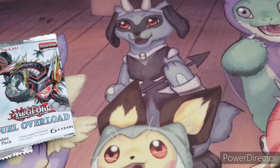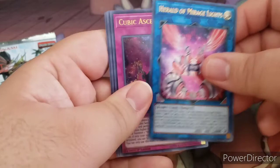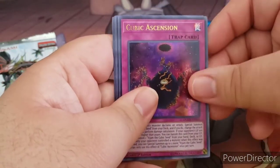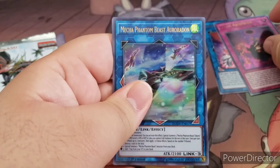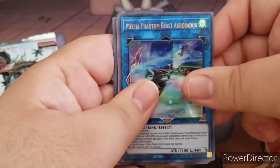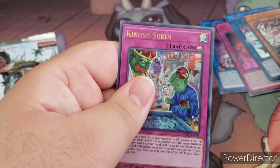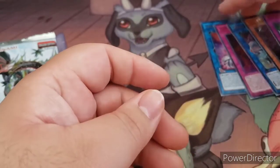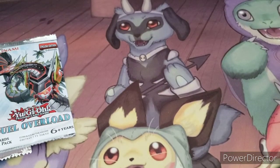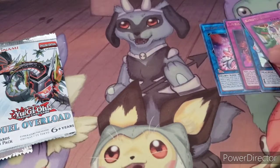Pack number one: we got Herald of Mirage Lights, Cubic Ascension, Mecha Phantom Beast Auroradon, Secret Six Samurai Fuma, and King Gyo Sukui. Maybe we could use the Herald of Mirage Lights — who knows.